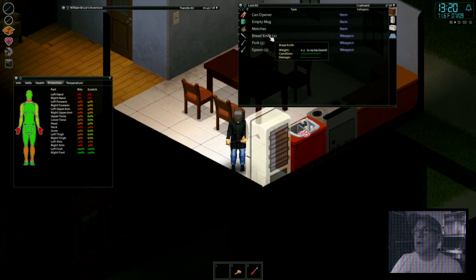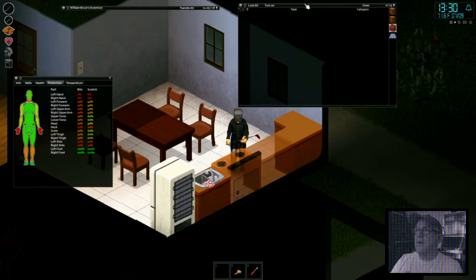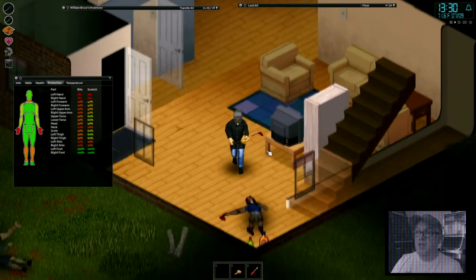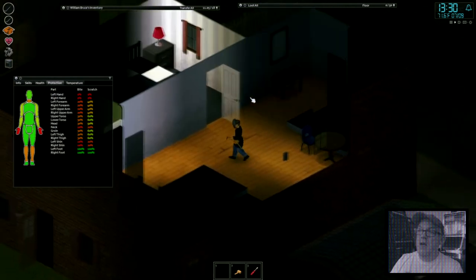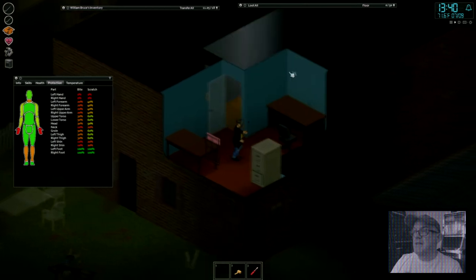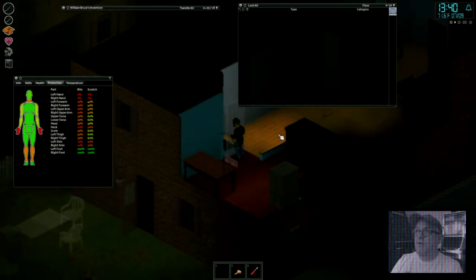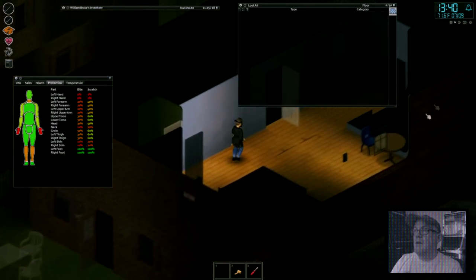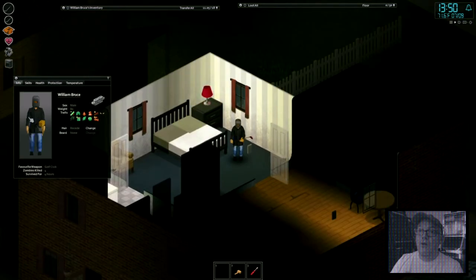Take a look in the cupboards and fridge - what we want is the can opener. Food you do not automatically eat. We're in what looks like an office. We've been playing for about four hours of game time, killed four zombies. This is the bathroom I spoke about that can hold many useful things - take the vitamins. I'm at 11.25 over 18 carry weight so I've got a fair bit more I can carry. I need to get a backpack.